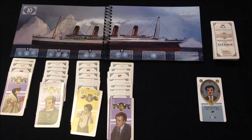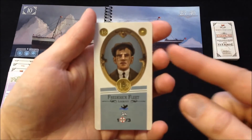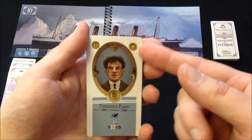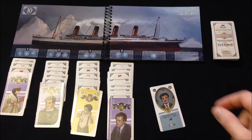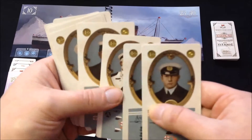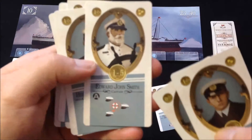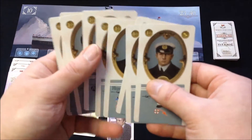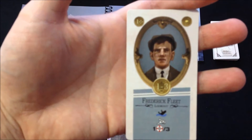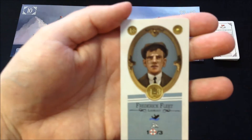Here is SOS Titanic set up for a one-player game. I have one of the characters available for one player — you can see the icon indicating that. There are several different characters in the game; some are for three or more players, two or more players. They are all crew from the Titanic, such as Captain Edward John Smith, and they all have different abilities.